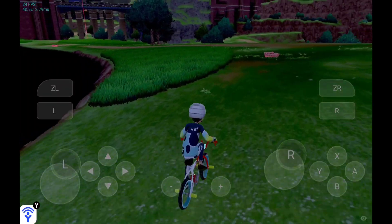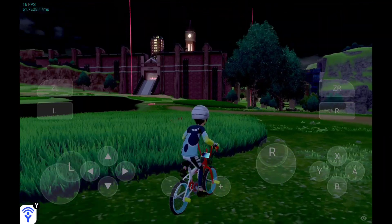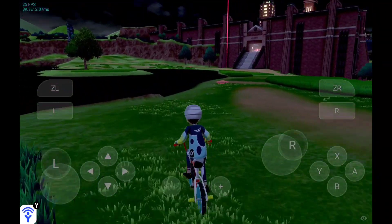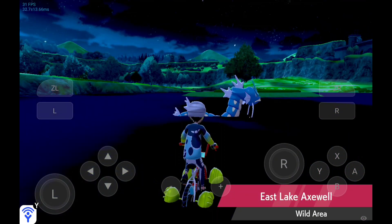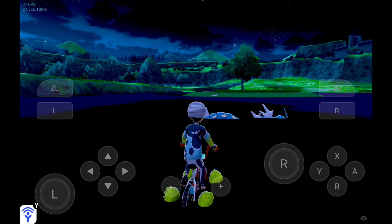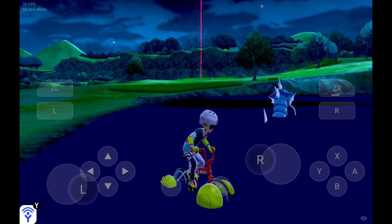By disabling the frame throttle option I can go over 60 FPS in any Nintendo Switch game, which I use to benchmark the performance of the emulator as well as my device — checking for lag, freezes, or crashes. This is really cool for benchmarking, but if you disable frame throttle you have a higher chance of your game getting frozen or crashing.